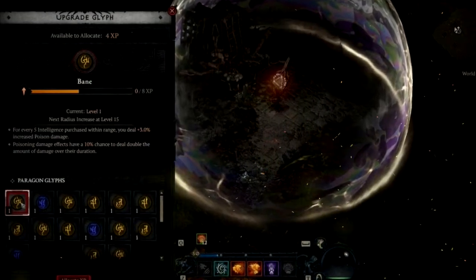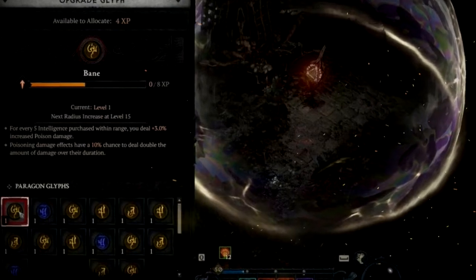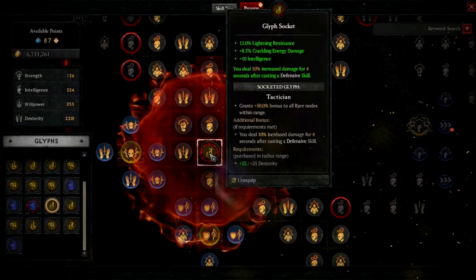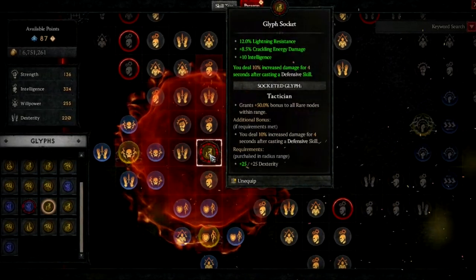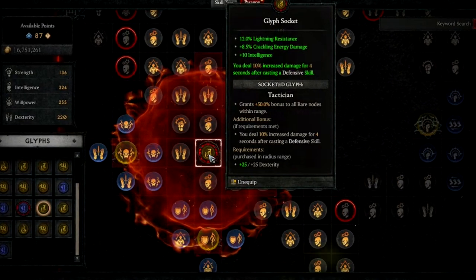Paragon glyphs are upgraded at the end of nightmare dungeons and socket into your paragon board. Those are very powerful — on the level of some of the best upgrades for your build, better than legendary powers. We've also seen more info about the paragon board and its potential powers with different kinds of nodes that all seem quite interesting.